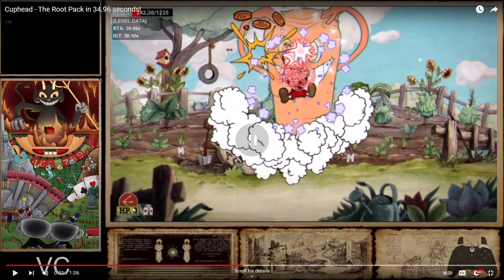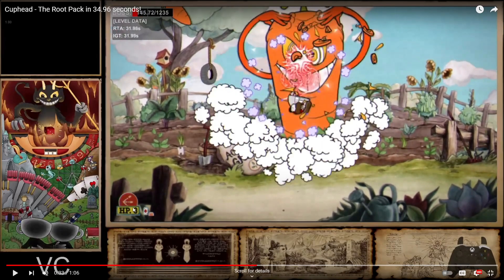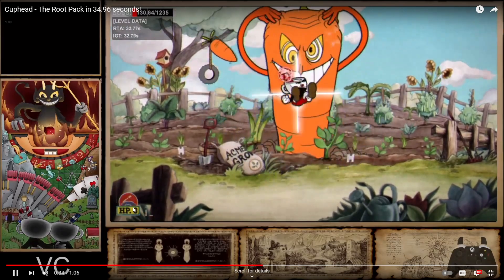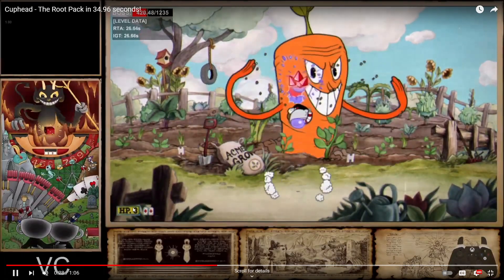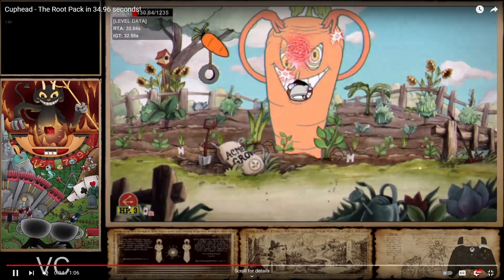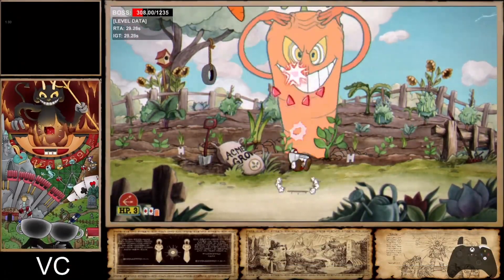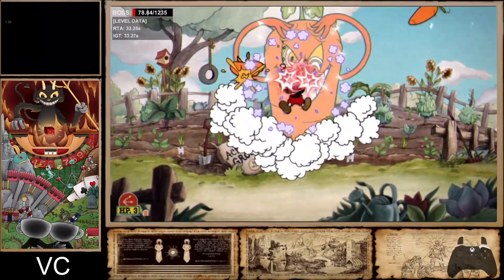You want to cut your jumps tight — think of it as jumping on the next frame you'll land — so you can keep up spread DPS as much as possible. You also want to cut your calva swaps tight, swapping the moment the lobber itself comes out. So the pattern is: calva swap, gron swap, calva swap, gron swap, gron swap, calva swap — and so on.